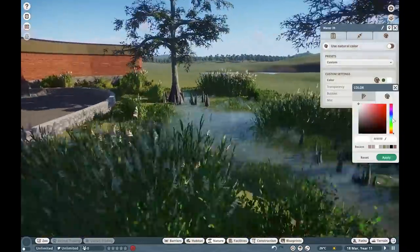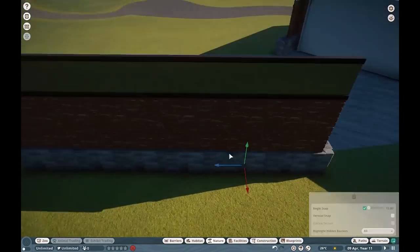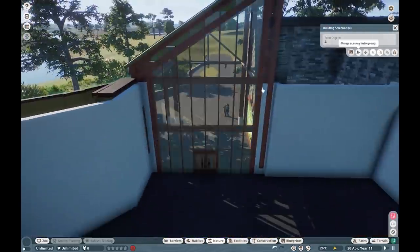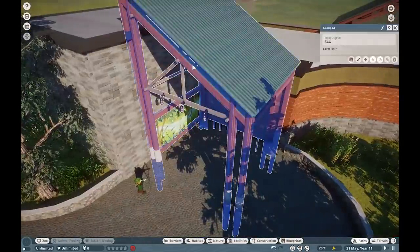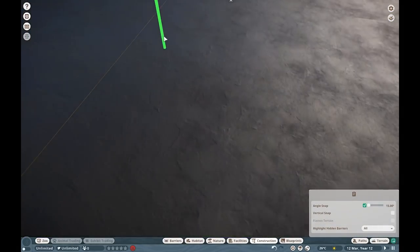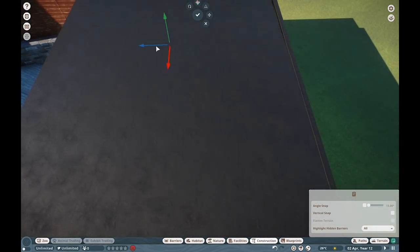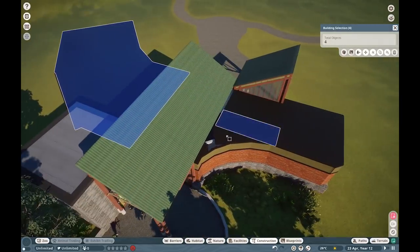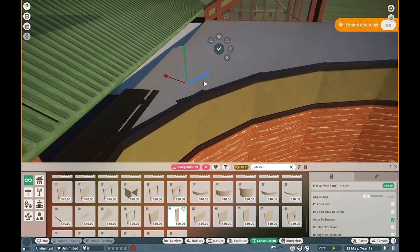Last but not least, we're going very Australia Zoo with this - we're making a Crocoseum, very much based off of Steve Irwin's Australia Zoo. We'll have the Cuvier's dwarf caiman, saltwater crocodile, spectacled caiman, and American alligator, all with their own little pools and habitats. I think I'll even make a cafe because I haven't used restaurants yet and this is a perfect zoo to do so. Hopefully we don't abandon this one, knock on wood.